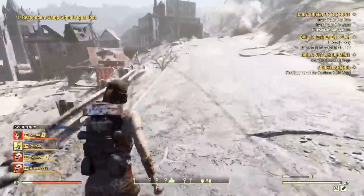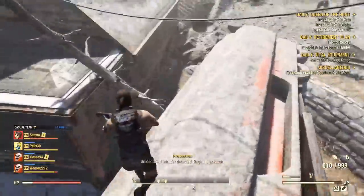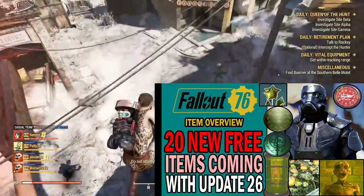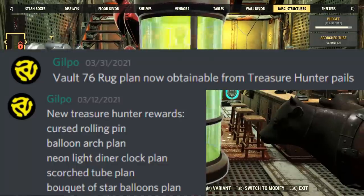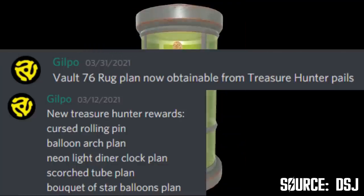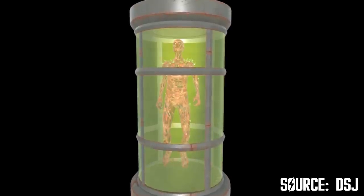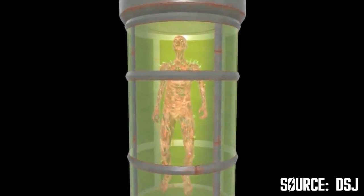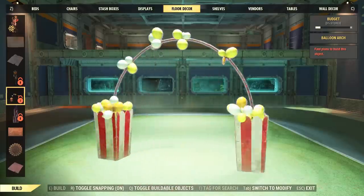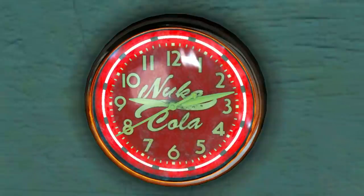Back to the new rewards — if you missed my feature overview of the 20 new free items live with patch 26, I'm about to show you what you can get this edition. I'm also leaving the updated datamine sheet with the complete rewards pool and drop rates in case you want to check it out. With patch 26, there are a few new rewards: starting with the scorched tube, plus new structure items like the super mutant and wendigo ones already in game. Bethesda also added new decor such as a balloon arc and a balloon star bouquet, and a new Nuka-Cola clock with neon lights — it's quite small though.